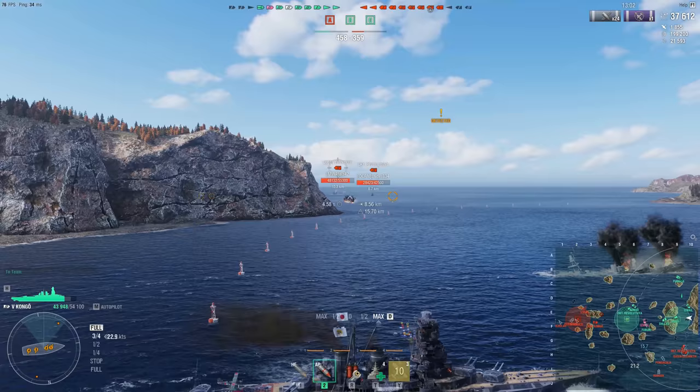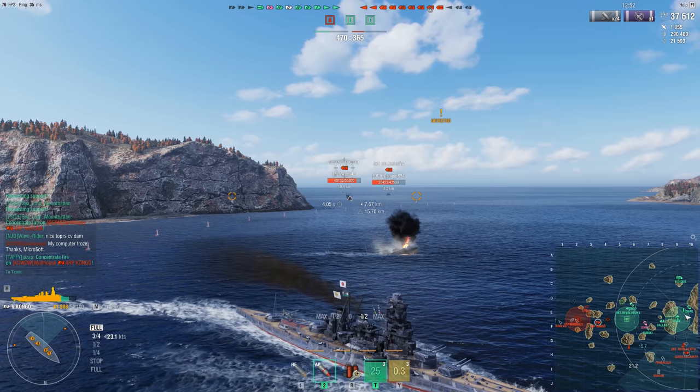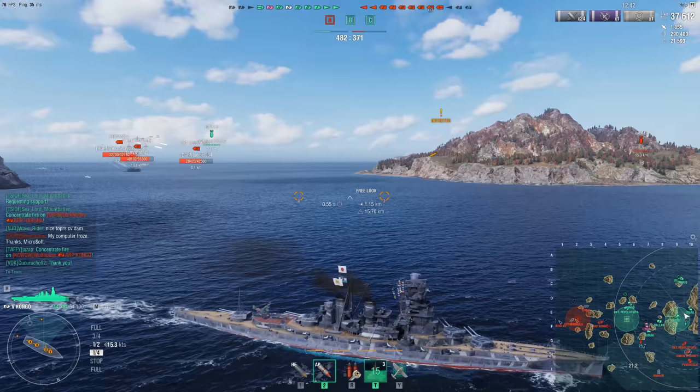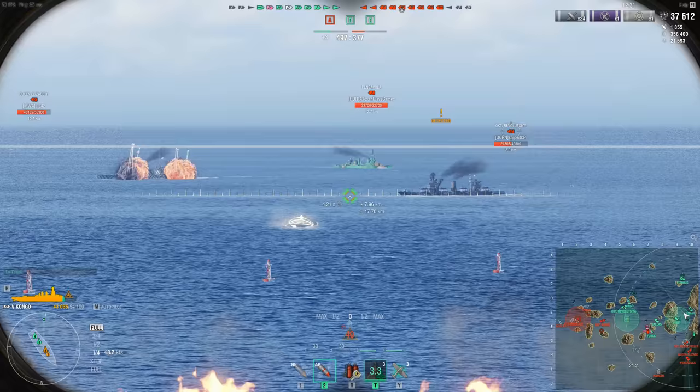Japanese Battlecruisers are also good at kiting. Their gun angles are decent on most ships to get most of your guns on target, while the Battlecruisers have enough speed to stay out of the effective range of other battleships. So if you're on a flank and that flank falls, you can easily cut away, inflict maximum damage on the enemy, and be a thorn in their side. If played right, you should also have a good chunk of your health intact by the end of the match.